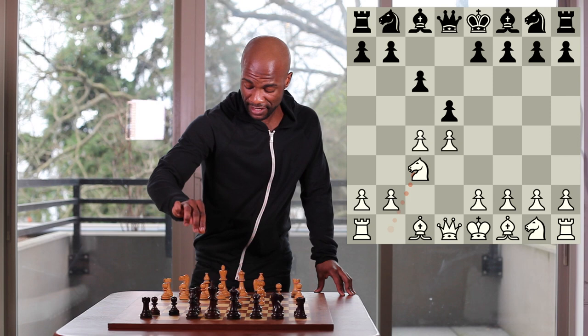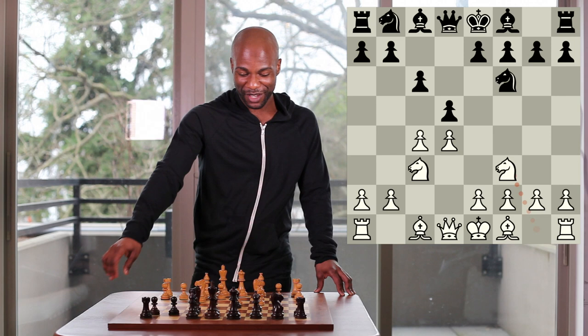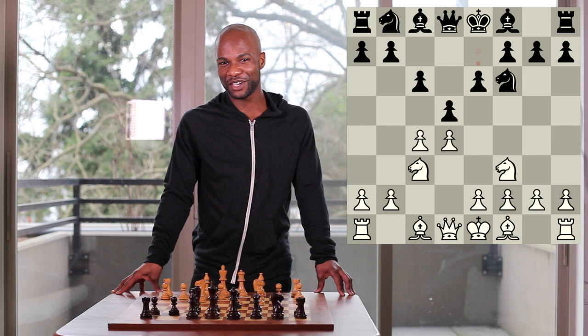In this game, I continued knight to c3, knight to f6 was played, knight to f3 was played, and now the signature move of the Semi-Slav: the move pawn to e6. Throughout this video, we're going to discuss some of the subtleties which go along with the Semi-Slav opening, and then we're going to take a look at a game which at the time was my highest rated victory when it was played in Los Angeles in 2011.